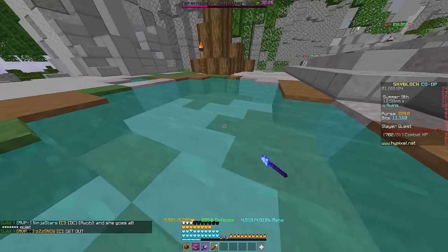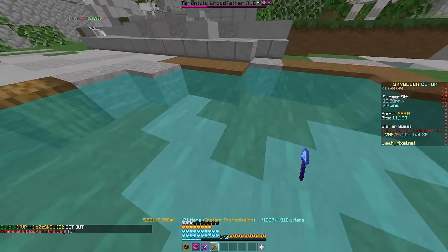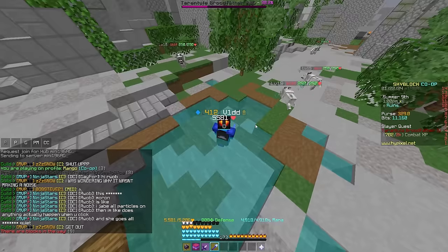The one thing you do have to look out for whenever you use this water strategy is that the boss will regenerate over time if it doesn't hit you. So every five to seven seconds, you should just walk forward and let it hit you once. As long as it doesn't one-tap you, you should be fine — then you can go back to hitting it, and every five seconds just walk and let it hit you.